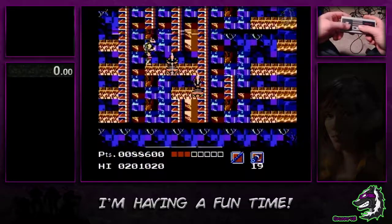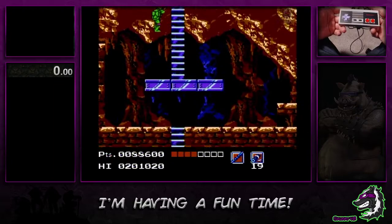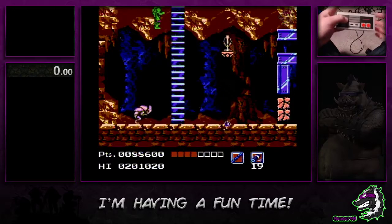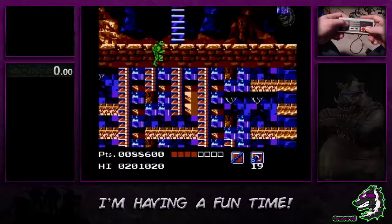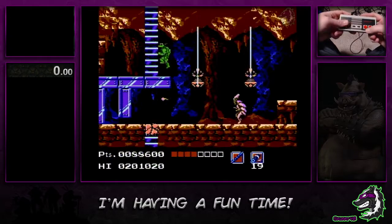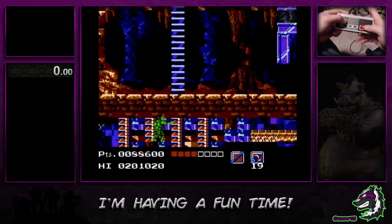So what you do is when it gets to here, hold up and right — it locks you into the ceiling. Then hold A while still holding up and right, and it's gonna pop you out. Still hold and do a late swing down on that guy to kill him. So: up and right, mash A, then hold A right here.